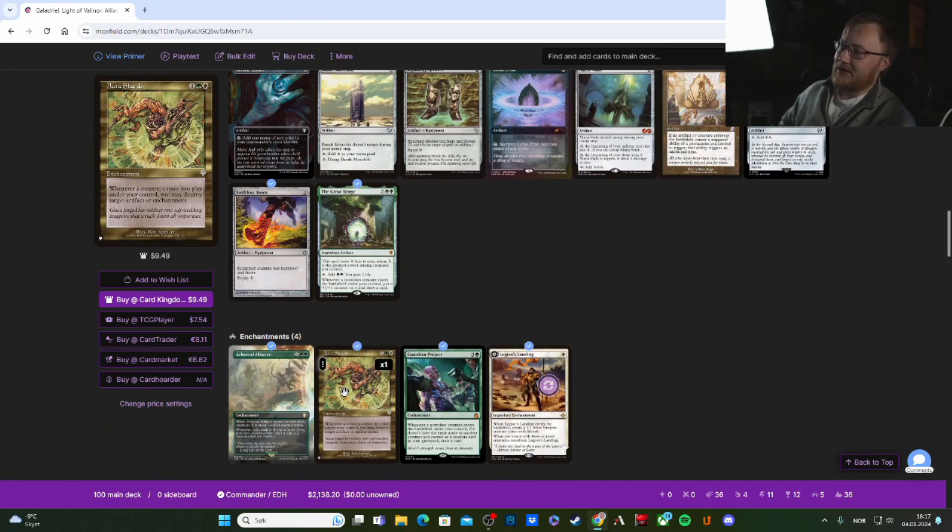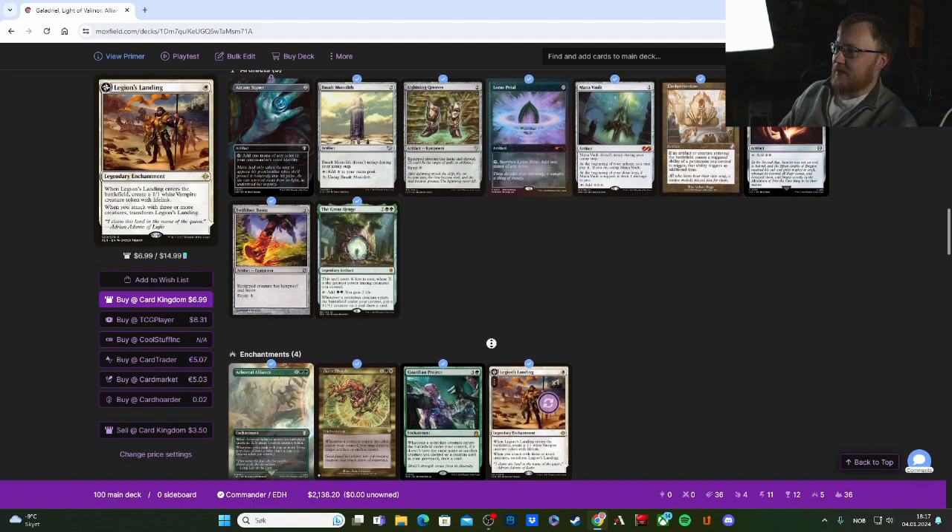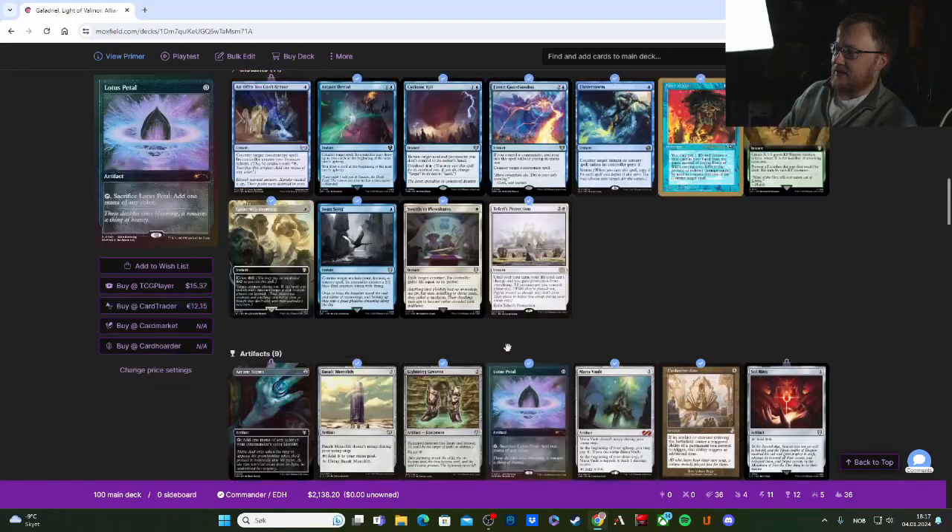Aura Shards is just one of those cards that's very nice in any deck. Whenever a creature comes into play under your control, you may destroy target artifact or enchantment. That's just gravy.